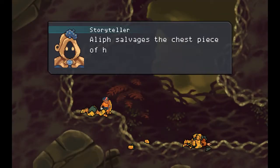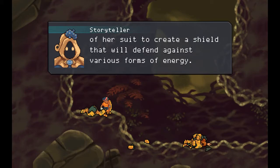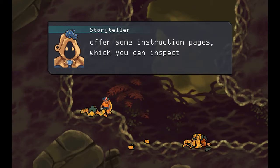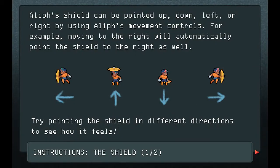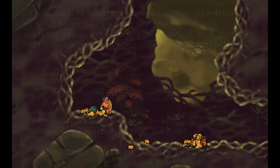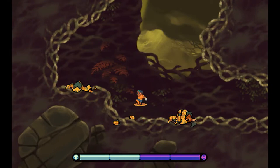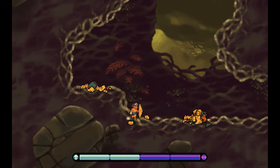So we get the shield, and this shield is basically going to be the core gameplay mechanic - at least from what I've seen so far. The storyteller is saying that they'll give us instructions. We can move the shield around and lock it in a direction as we choose. I can move around in any direction, with any orientation of the shield.